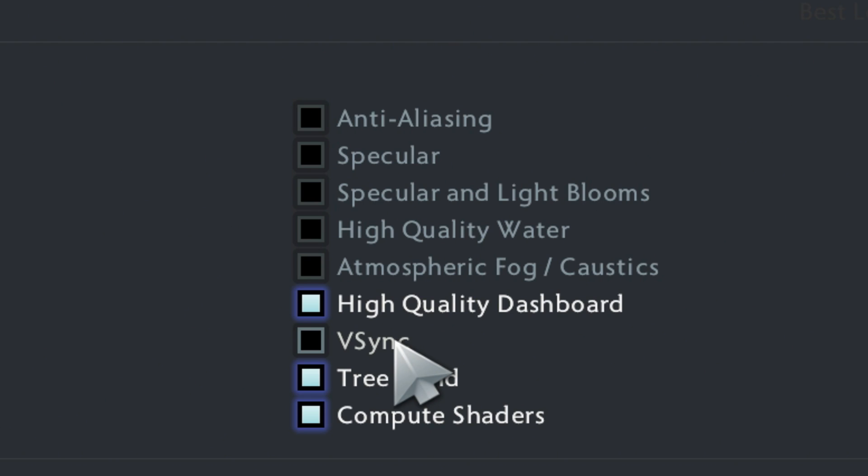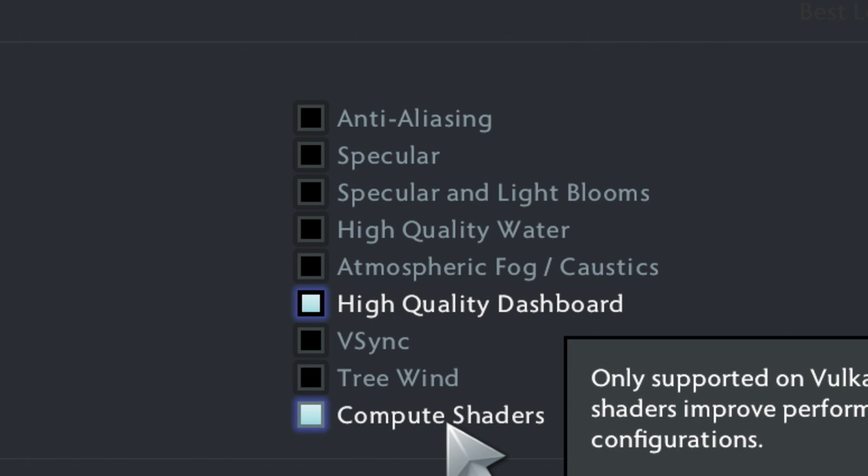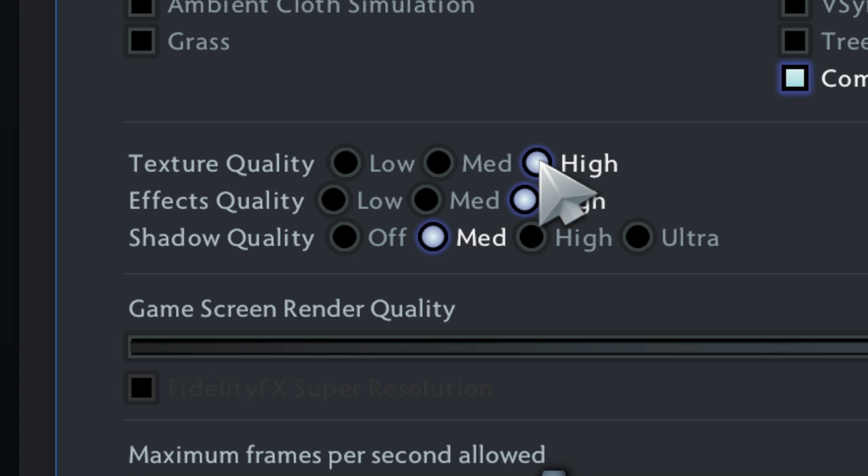V-sync should be turned off — this is crucial for eliminating input lag, making your actions feel more responsive. Turn off tree wind to remove distracting environmental movement and help maintain focus on gameplay. Compute shader should be on if your graphics card supports it, as this can provide a performance boost. Set texture quality to high for good visual clarity without excessive strain. FX quality should be set to low to reduce visual chaos during team fights. For shadow quality, set it to medium for basic shadow visibility without a high performance cost.